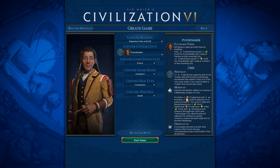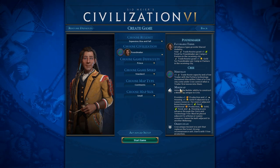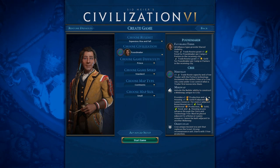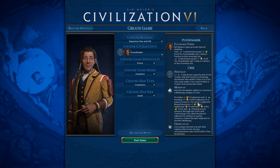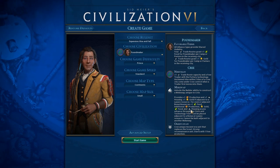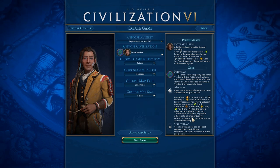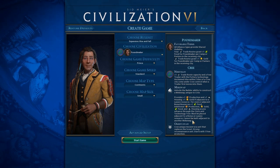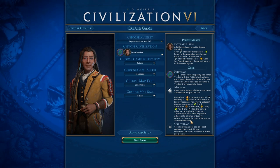The one thing I want to show you most importantly is the Mekewap — I'm not really sure how to say that. It's a builder construction upgrade that provides one production and one housing. That's really good. It also gets you gold if it's adjacent to a luxury resource. For every two adjacent bonus resources you get food, and it just goes up — additional production, gold, food, and housing as you advance through the civics and technology tree. It must be placed adjacent to a bonus or luxury resource, and you can't build them adjacent to other Mekewaps. You guys let me know in the comments how to pronounce it.